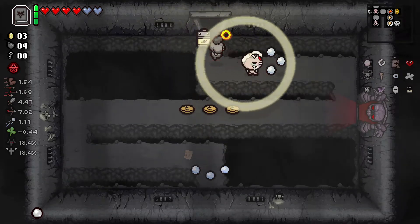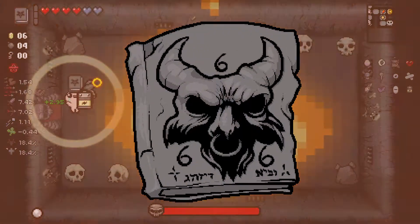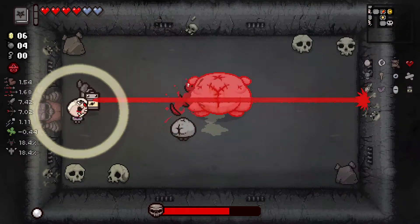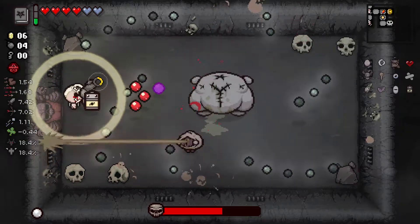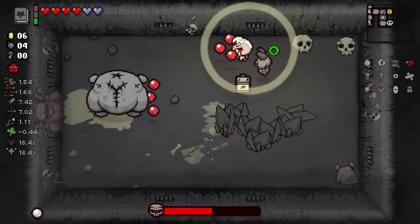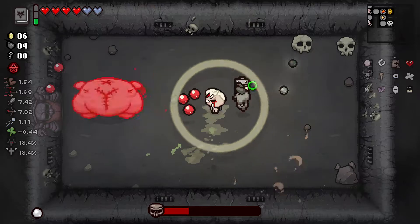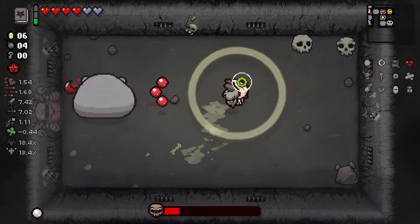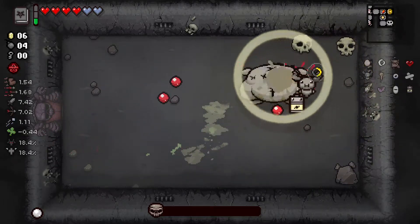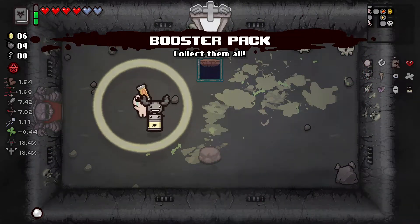What I'd really like at this point is some damage for Eden, because while I have Little Brimstone, I really just don't have any actual damage increases for Eden. Like, the Book of Belial is a damage increase but it's not — you know what I mean. I want an actual statistical permanent upgrade. I want a boost to stats.